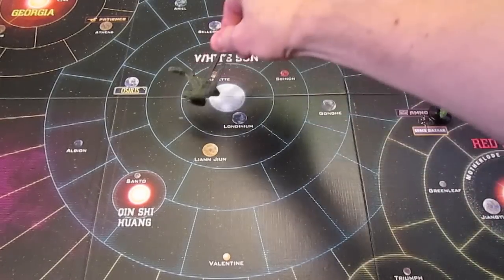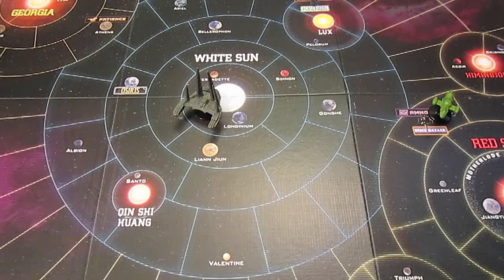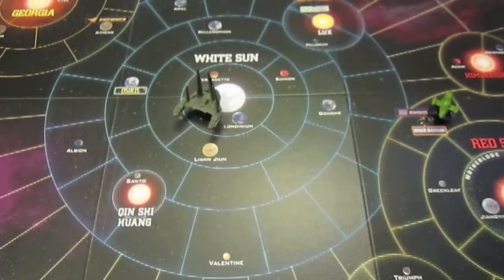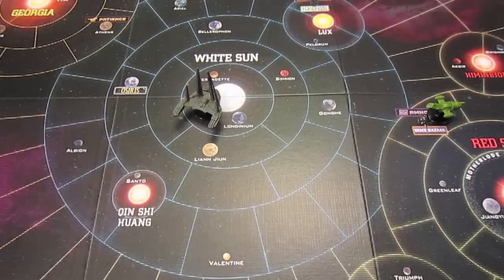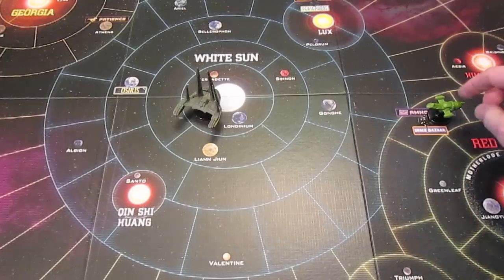Londinium is basically where the Alliance cruiser is, so we may have to have a run-in with it if we occupy the same space. I'm not too concerned because we don't have contraband or fugitives. The only issue is some crew members have a warrant icon - there's a warrant out for Jayne. He's in trouble with the Alliance, big surprise. There's only a one-in-six chance that if we encounter the cruiser they'll actually find Jayne and take him away. Let's do a full burn, spending a fuel token.